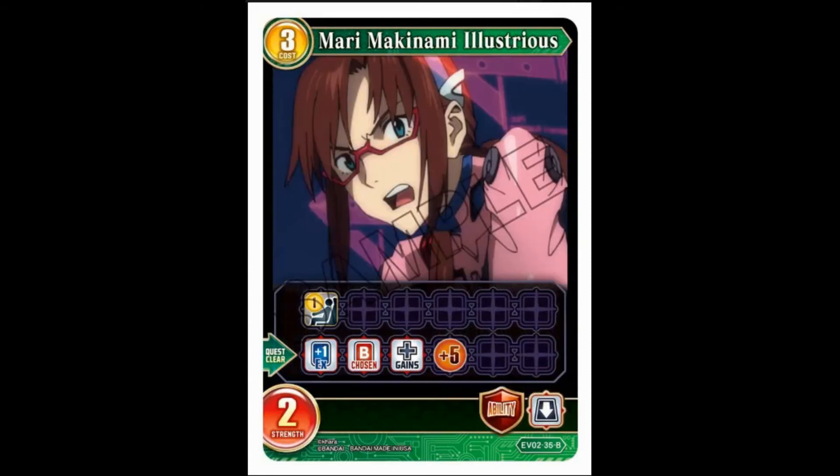Mari again — three-cost, two-strength, pilot one. Quest clear: you're getting the X card, choose a butler and it gains plus five strength. The X card is the best part of this. I actually think this deck might honestly want to put a couple of cards questing that can fuel themselves, and then having those taunts, because I think you need to speed up the victory condition. Having two doing it at a minimum — it's pretty hard on the hand. I think there are ways to do this quest thing, we're going to have to play around with it.